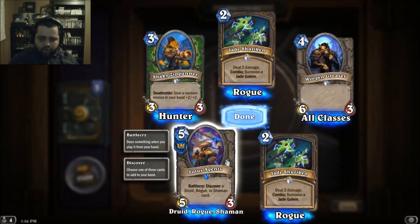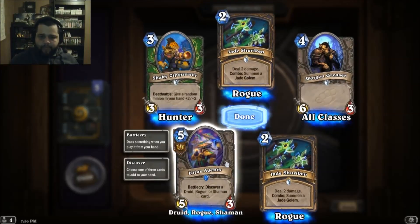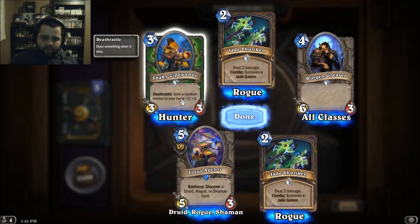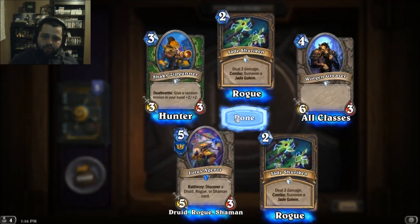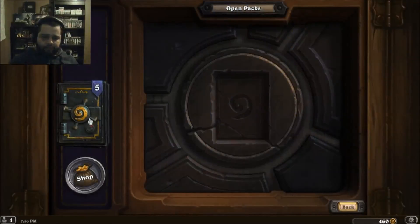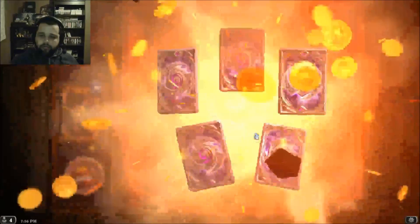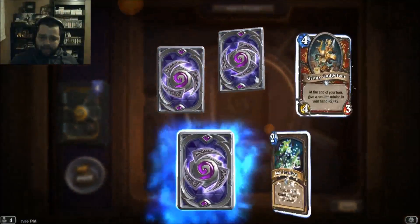Battlecry: discover a Druid, Rogue, or Shaman card. Nice. Give a random minion in your hand plus two plus two — that's cool. I hope we see more of those faction cards.